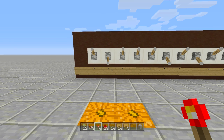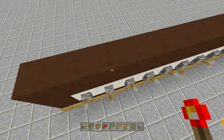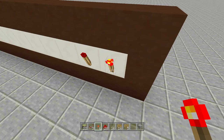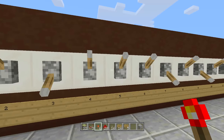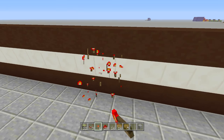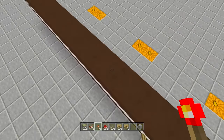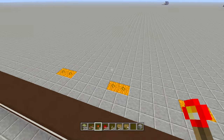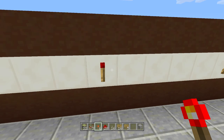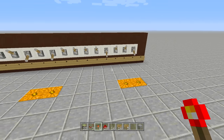Once you have your combination, place redstone torches behind every lever that is flipped down. Place a torch at lever 3 - it goes off when the lever is on, which is what we want. Then lever 7, lever 9, lever 14, and finally lever 17 each get a redstone torch off the back.